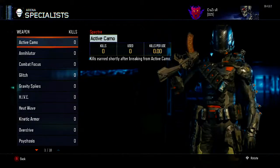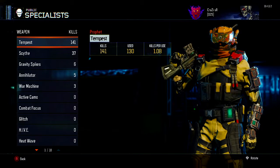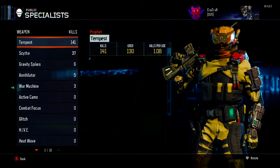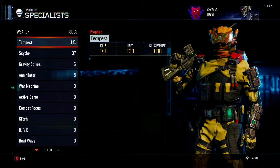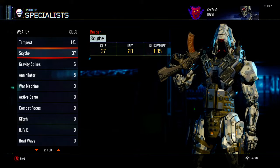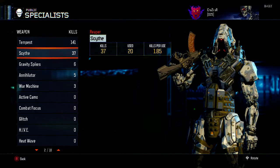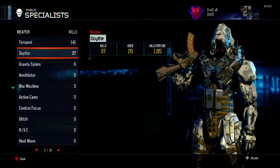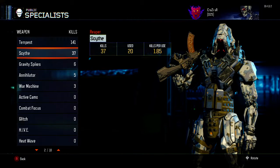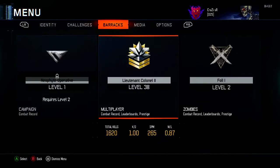So anyway, the specialist you want to use is either Profit or Tempest, as you can see. I have 141 kills with the Tempest, averaging 1.08 kills per use, and never used 130. The Scythe — however you want to say it — I said Profit or Tempest earlier, they're the same thing. So the Scythe: 30 kills, 20 uses, and 1.85 kills per use. I've been using the Scythe recently, but you can use the Tempest. Either one.